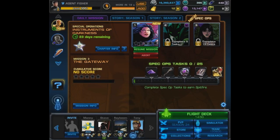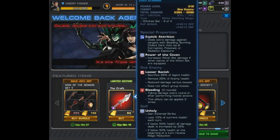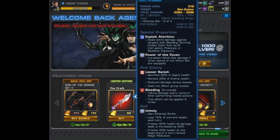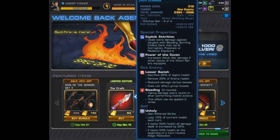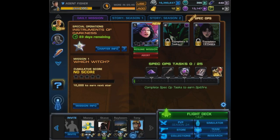Let's go ahead to the news page and see what items are on sale. It looks like it's going to be the Craft — Witch set piece 3 of 4. It's going to have Exploit Attrition, Power of the Coven once again, Lesser Banish and Bleeding, and it's going to give your agent Unholy. First look, it does seem like it's going to do a ton of damage. I'll of course work on building it and show it as soon as I possibly can. With the right debuffs and the other set pieces, I would have to guess this thing could one-shot someone — but that's just first impression.